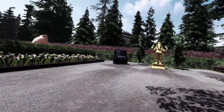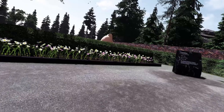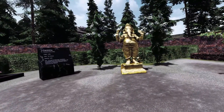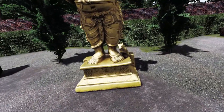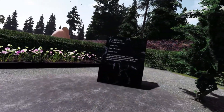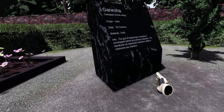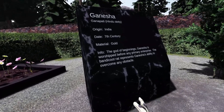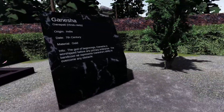I am noticing several issues: pop-in and problems with shadows. This is Ganesha — there's a rat friend at the bottom — and there's some text here. Just the whole presentation of this is pretty low quality.